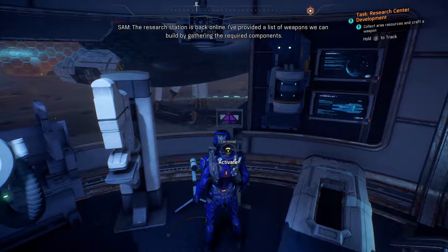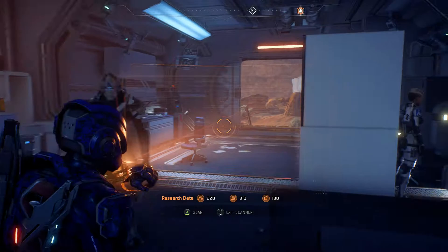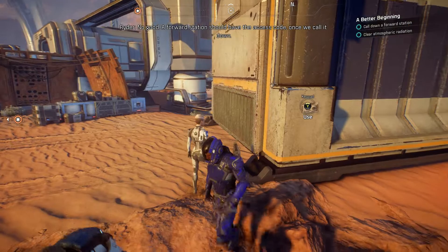We call down a forward station to clear atmospheric radiation and scan the area. We try to get inside another structure but there's a keypad. SAM says the forward station should have the access code once we call it down. We head over and activate automated forward station deployment — forward stations are auto-deployed from orbit as mass-travel locations and supply points. Looks like the forward station supplies are intact and we're downloading the Nomad Crate access code.